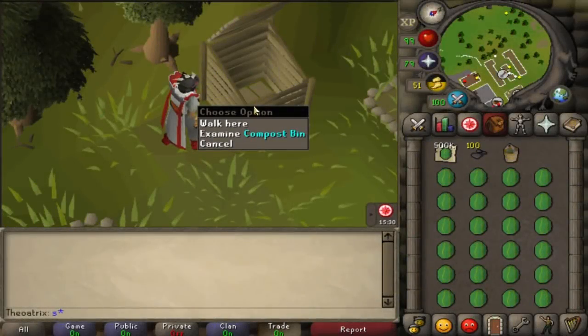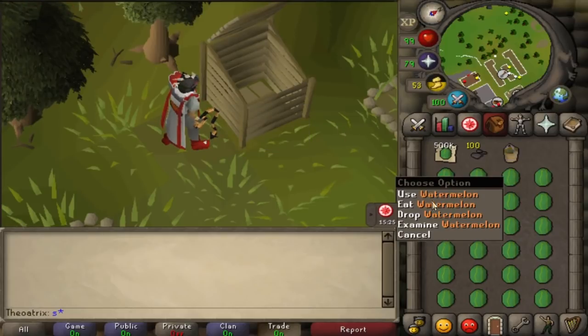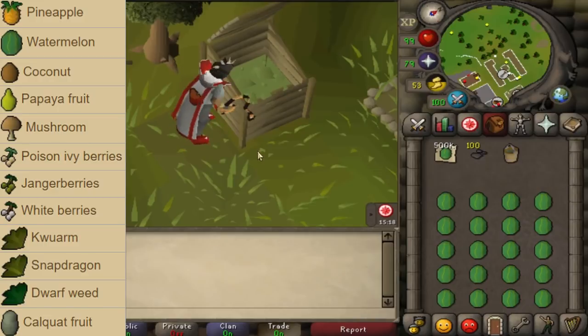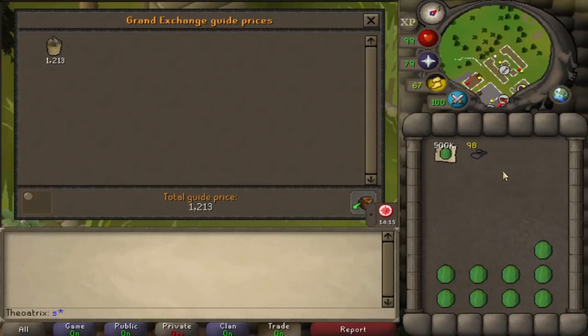It's pretty common for players to fill up the compost bins as they go so they have access to compost for free. If you fill up the bin with items that are suitable for super compost, then you can bring 25 volcanic ashes and use it on the bin and it'll turn it into an ultra compost bin. One ultra compost is currently about 1.1k, so this could be interpreted as a moneymaker, or if you're into farming you should use this as a cheaper way to get ultra compost. Ultra compost increases your yield by about 20%, which is very important for herb runs.